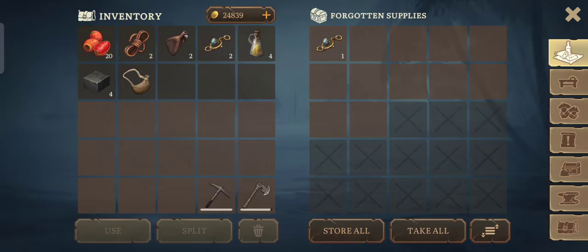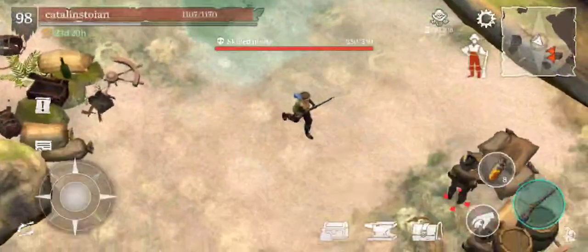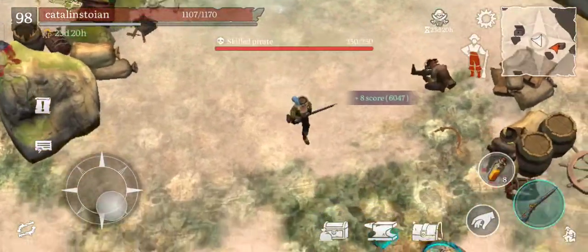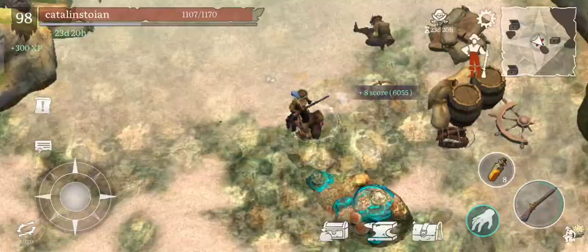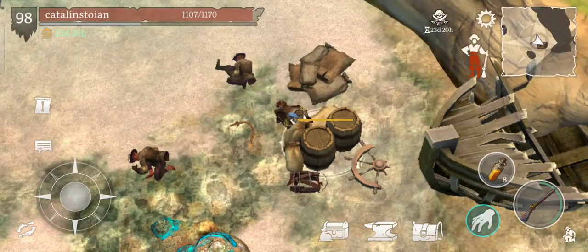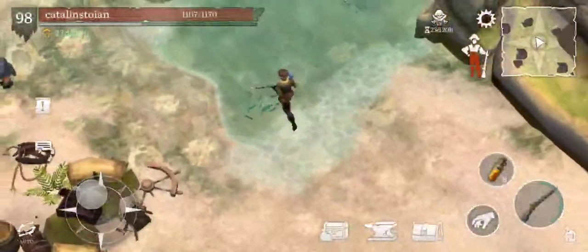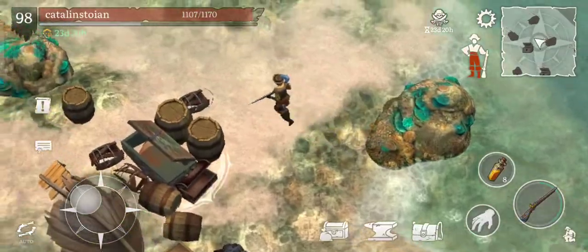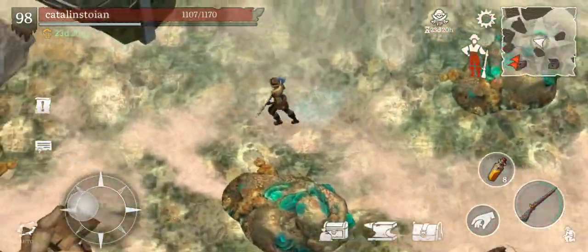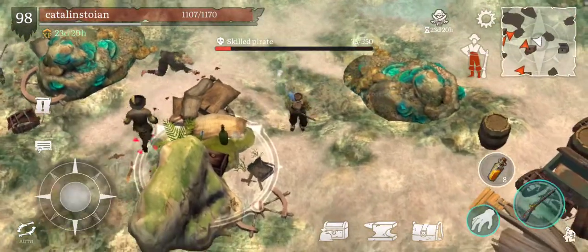I'm curious where the ship remains are — if I get to see a real ship, a ship wreck, or if the ship remains are just an ordinary chest. Let's see.